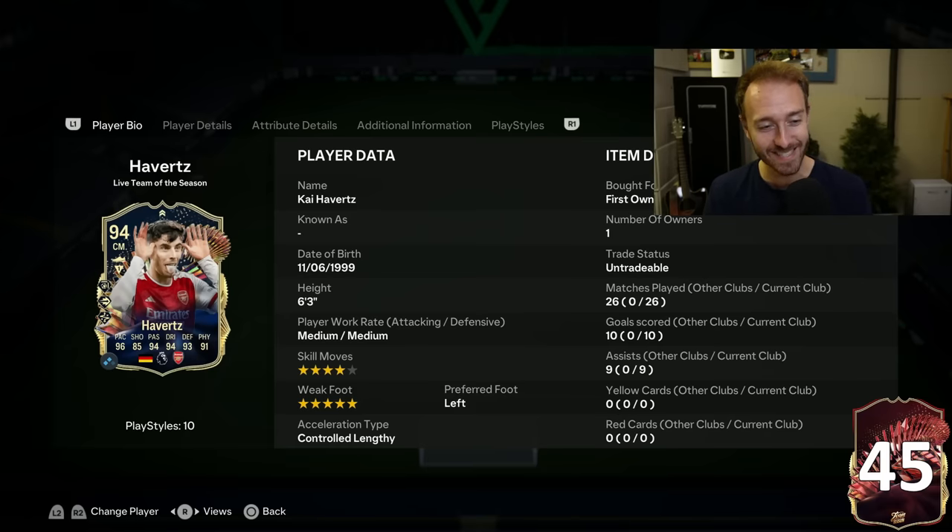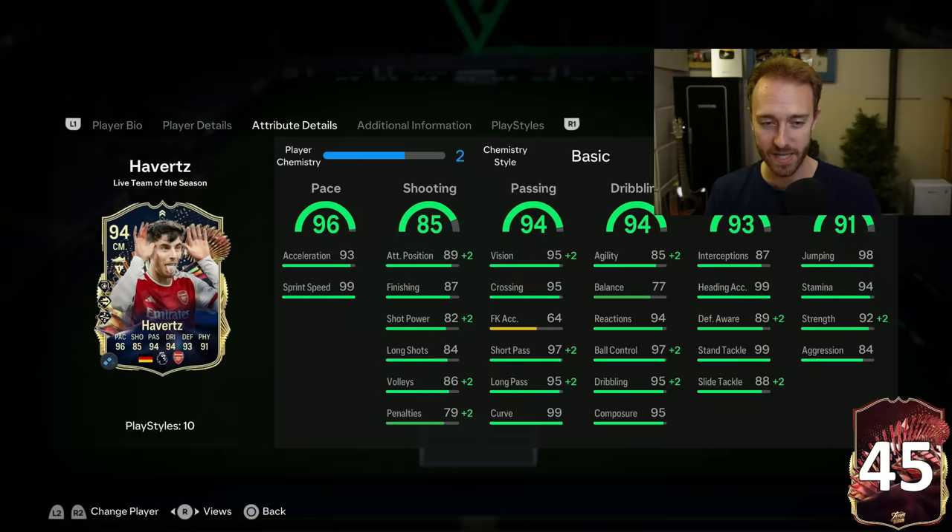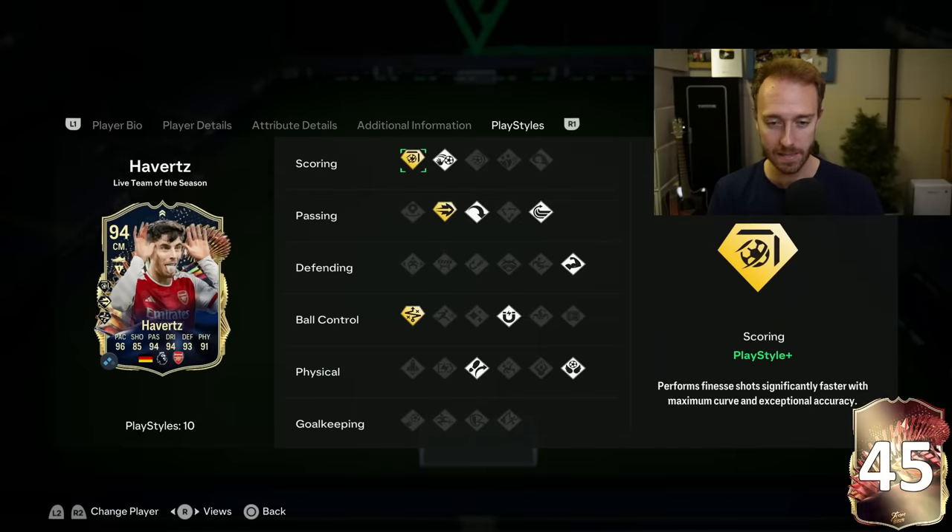Look at those stats: 96 pace, 94 passing and dribbling, 93 defending, 91 physical, and still 85 shooting. But his finesses are so insane. This card is broken — like it literally...